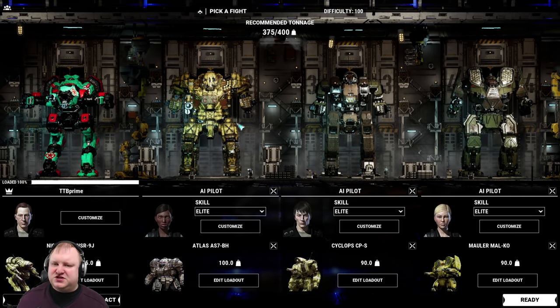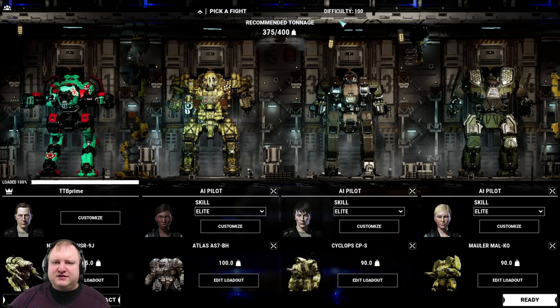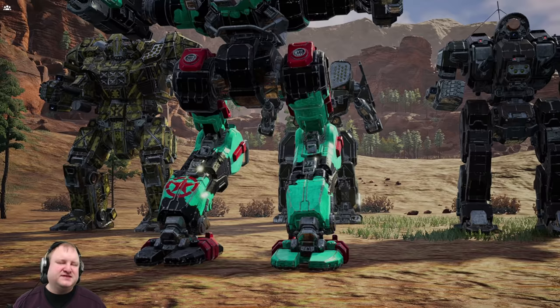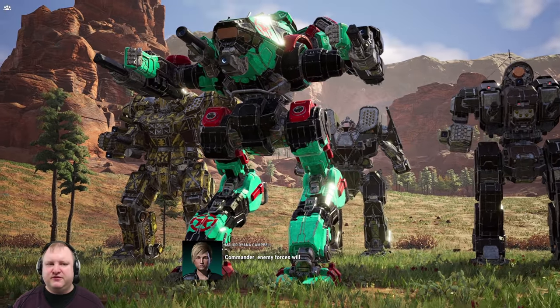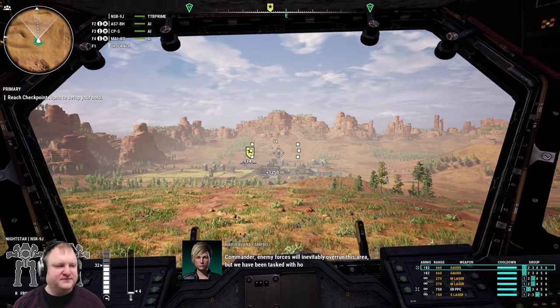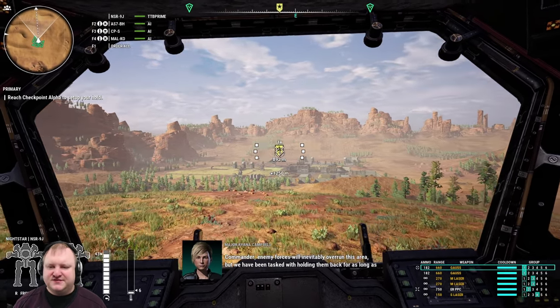Let's jump right into the mission. We're dropping with 375 out of 400 tons on a difficulty 1 mission — it is going to be quite the fight, I imagine. I chose to go with an Atlas Boar's Head, a Sleipnir, and a Mauler Knockout for the AI, just to see how they will actually fare. We will be the dedicated sniper. Let's see if our plan survives first contact.